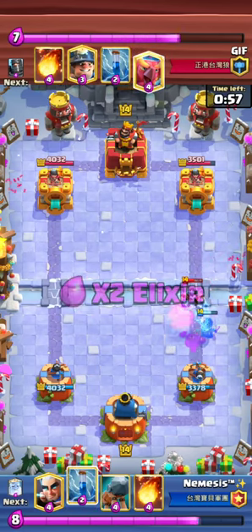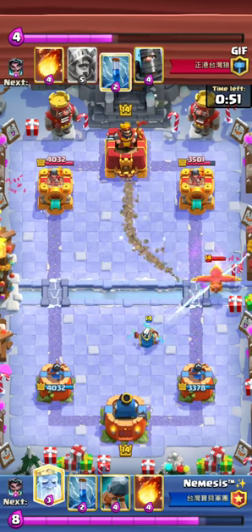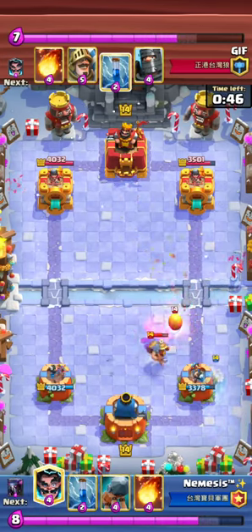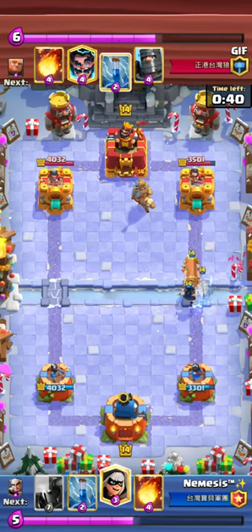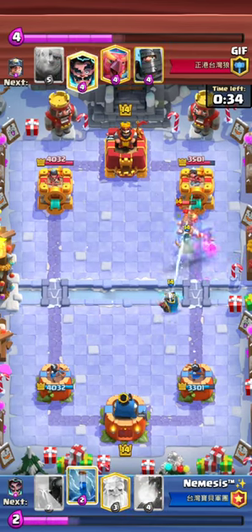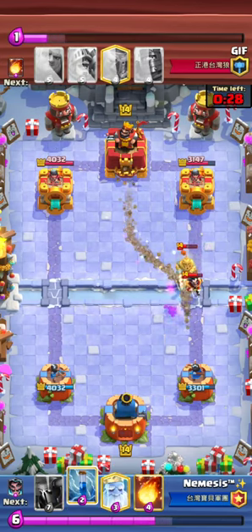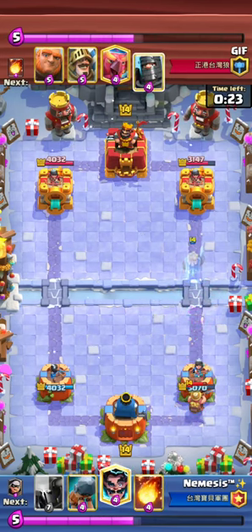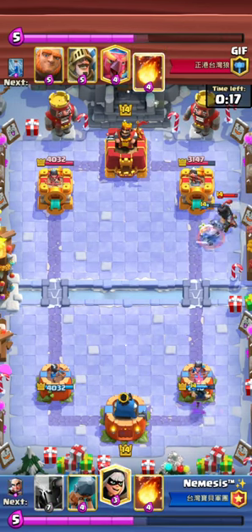I go for Bandit right here, then Magic Archer high so he can't get fireball value. I probably just pressure up again because I had a free Ghost on the map. It's also important — if they go for a really big Giant push in the back, you obviously want to Pekka the same lane and also play Battle Ram in front of the Pekka.